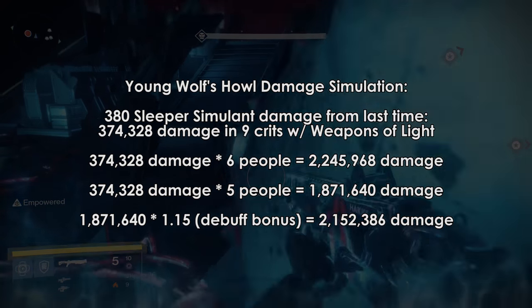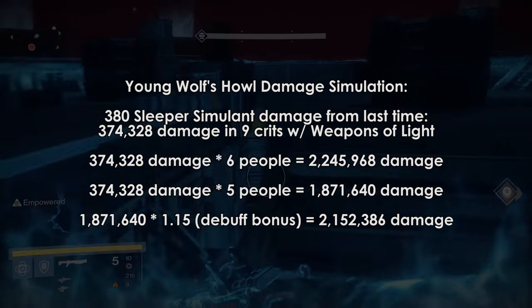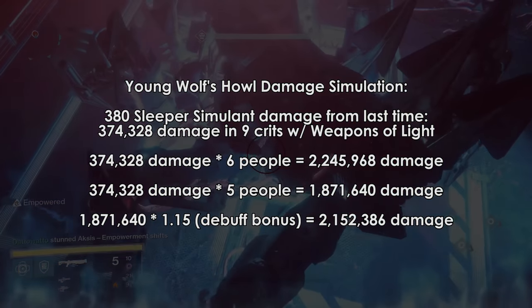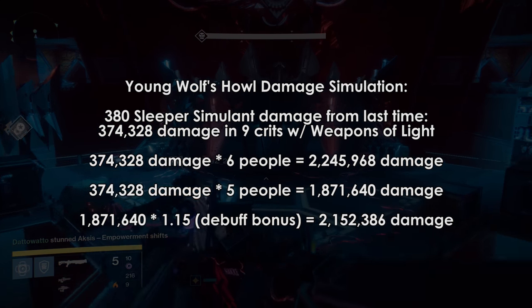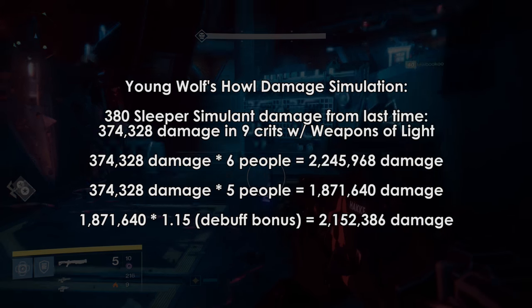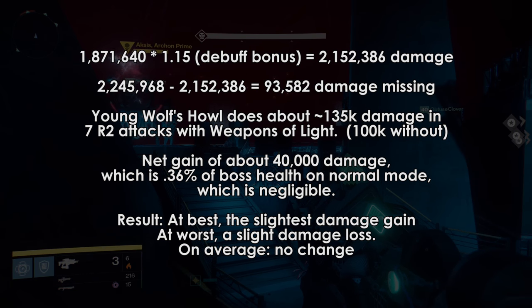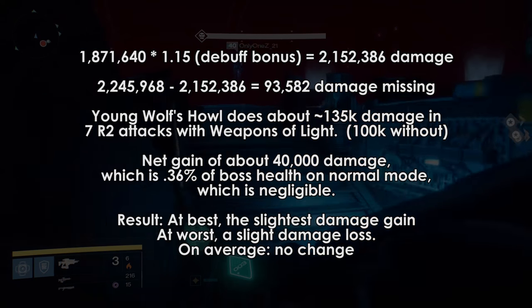Now take away the person using the sword and take away their damage — it's 1,871,640 damage. Now add in the 15% bonus damage from the sword for everyone's shots, and we'll say the debuff lasts the entire time for simplicity's sake. We're up to 2,152,386 damage, but we aren't including the damage from the 6 or 7 swings of the sword itself, which conveniently would approximately cover the missing 93,582 damage.